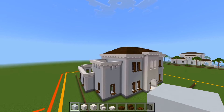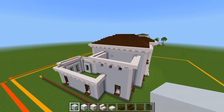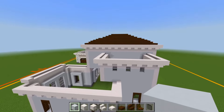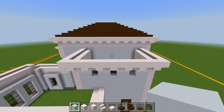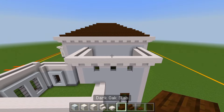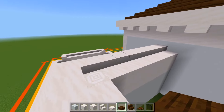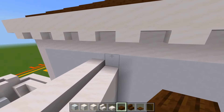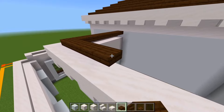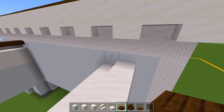It looks a little bit better. We will go ahead and fill in the roof for all of the sides of the house. Let's start right here on this space. So we have the dark oak slab — we're going to be half a space higher, just right along the edge of the smooth quartz slabs for the overhang. We'll place this, wrap it around, and over to this side.